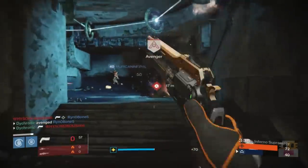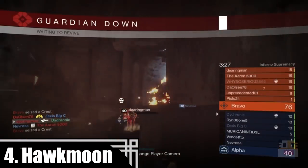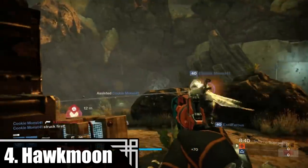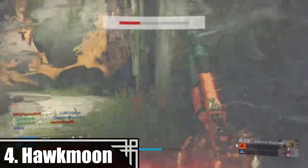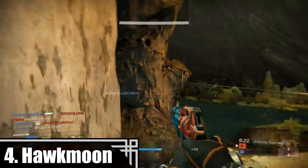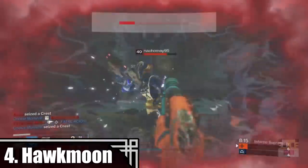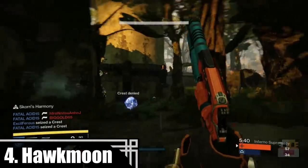Coming in at number 4 in the top 5 hand cannons in Crucible is the Hawkmoon. A lot of you guys are going to be a little confused on the positioning on this one, because the Ice Luna and the Hawkmoon are relatively the same gun — the Hawkmoon being the exotic version with a little bit better stats, and of course being an exotic means you can't have another exotic in your inventory. You can interchange these two weapons if you want, but the Hawkmoon has better stats and comes with those rolls you want on the Ice Luna, so there's not a lot of point having the Ice Luna when you have the Hawkmoon, unless you want to use another exotic. One of the biggest advantages the Ice Luna has is you can get different, crazy rolls with more variation. And lastly, the Hawkmoon looks absolutely baller.